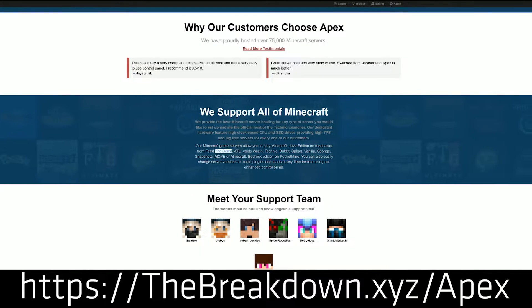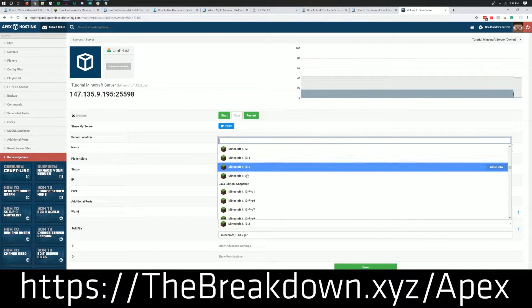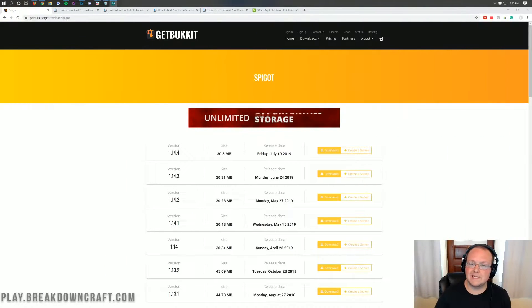So again, you can check out Apex at the first link down below — thebreakdown.xyz/Apex — to get an incredible 24-hour Minecraft server running Spigot 1.14.4.